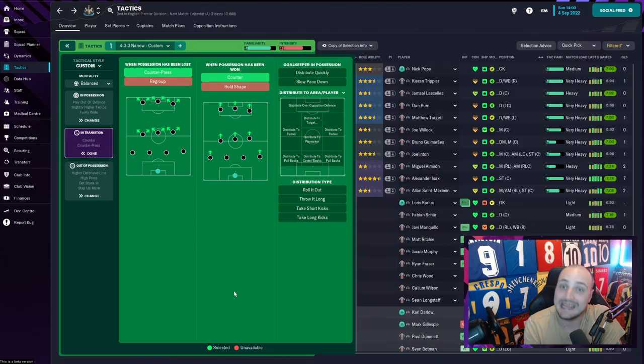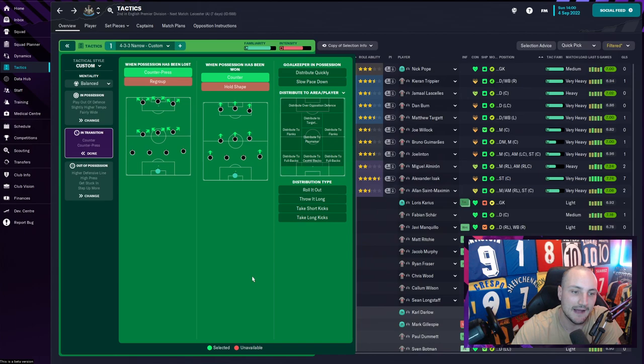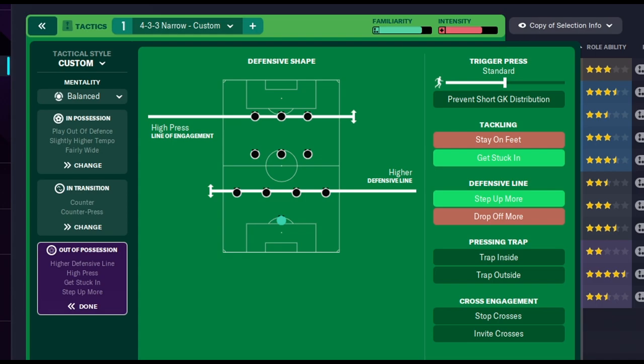In transition it's counter-press and counter - that's all we need. Like Eddie Howe, we want to get that ball back as soon as possible. As soon as we lose it we counter-press to win it back high up, then we counter forward and try to score. We do have a high press and a high defensive line - not extremely high, just a little higher than standard. We've eliminated Steve Bruce's low block and introduced a higher defensive line and press. 'Tackle harder' is on because that's the Eddie Howe way - win the ball back and keep going at them.